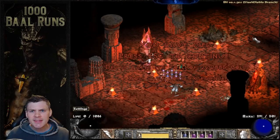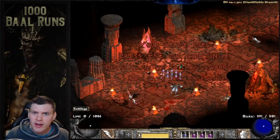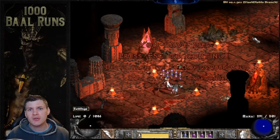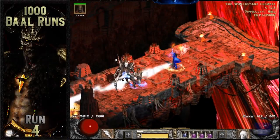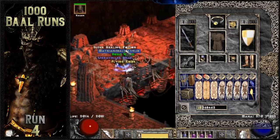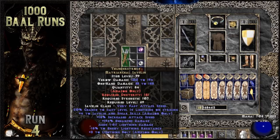But that covers everything I wanted to talk about for this video — the frequently asked questions. So let's dive into all of the best drops from 1,000 Baal runs in Diablo 2. The first noteworthy item from this human bot project drops from Baal on run 4. It's a unique matriarchal javelin, which is Thunderstroke.